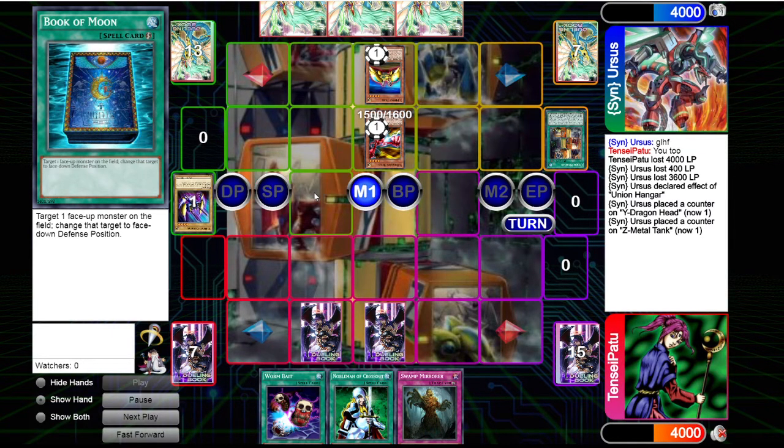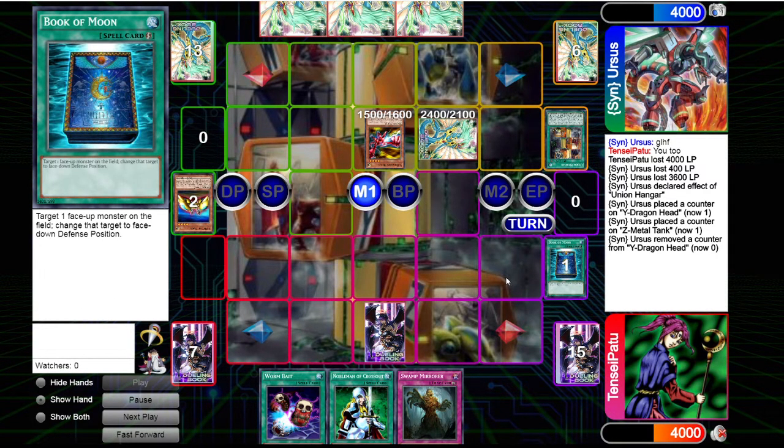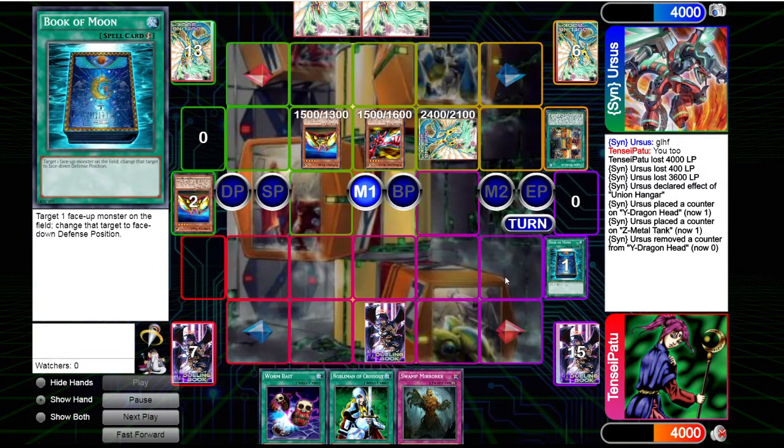He could have made Dragon Buster, but he actually makes XZ Tank Cannon first to force our back row out, which is smart. If we had something like Offerings to Doomed, he wouldn't waste so many resources.